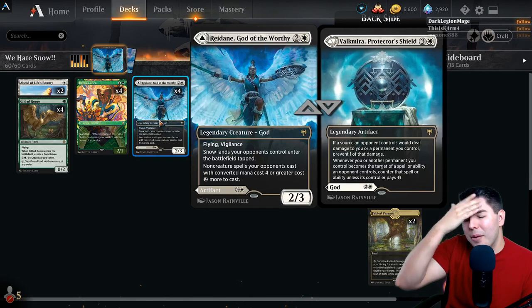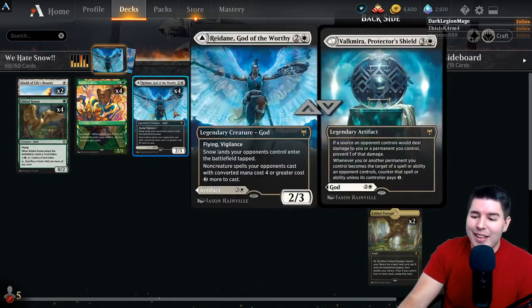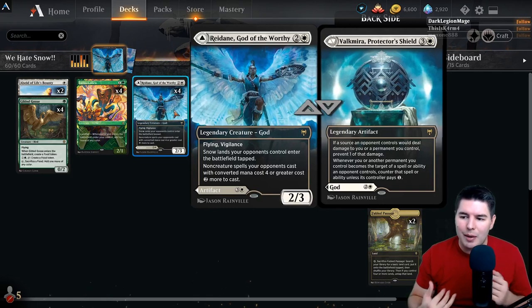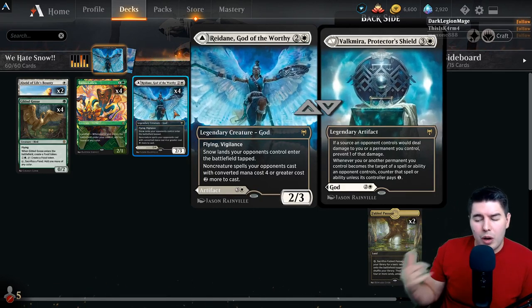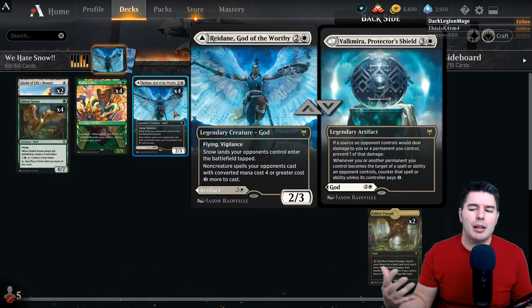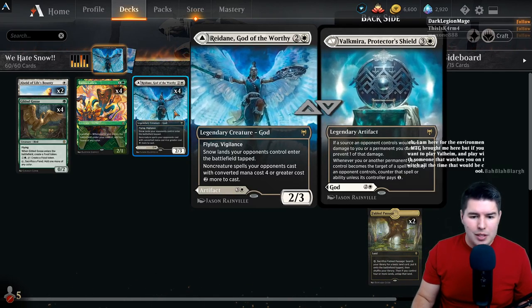If we get to mutate onto Redain and have multiple copies, then everything costs even more. We also have the other side - the four mana artifact side - where if a source an opponent controls would deal damage to you or a permanent you control, prevent one of that damage. That's actually a pretty big deal against mono-red decks that go wide, potentially preventing five points of damage per turn.